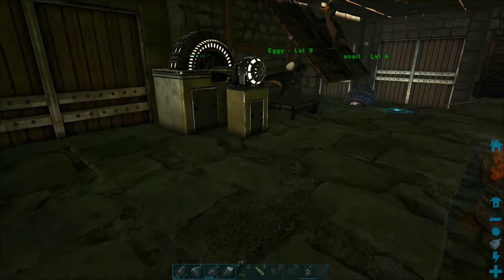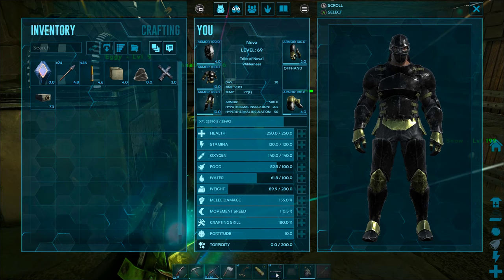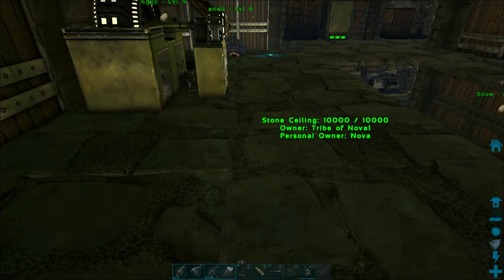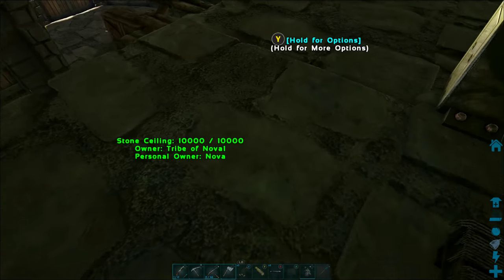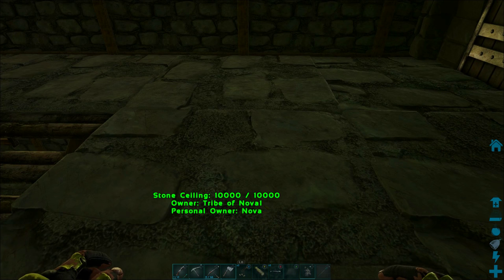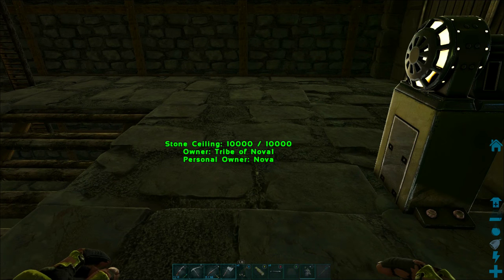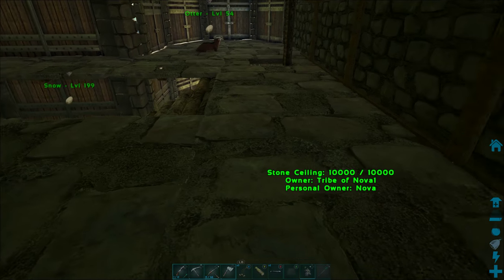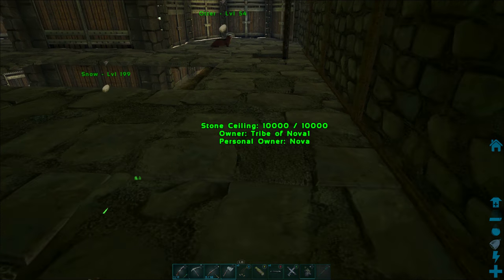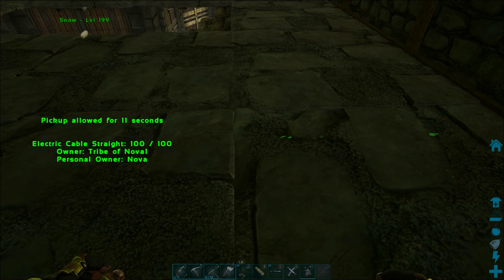I'm going to head upstairs where I've got my electric generator. I'll drag the cable into my inventory. Somewhere in front of this generator I have a connector — one of those plus adapters — that allows it to go in different directions. I'm going to try to snap the cable right there and see if it attaches correctly. One tip: if you're adding electrical wiring and cannot see where it is, you can use an electric box to estimate where things are connected.